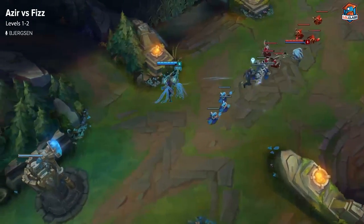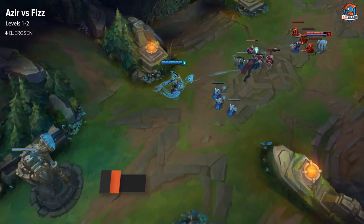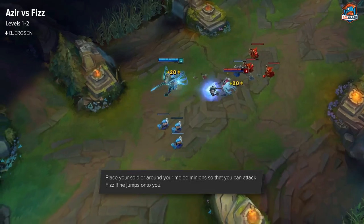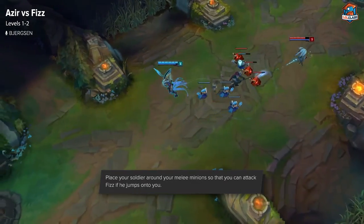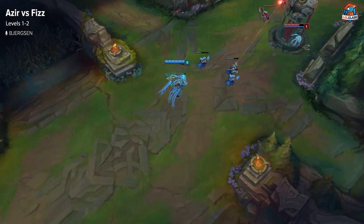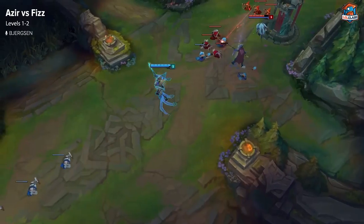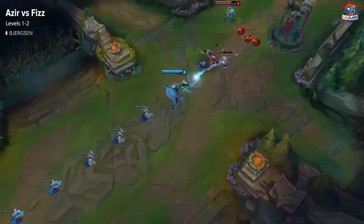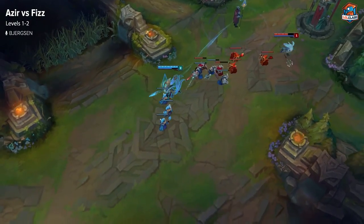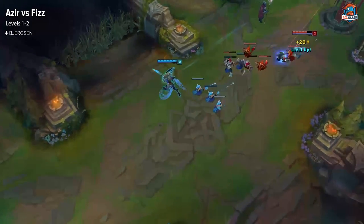At level one, you want to push up the wave without letting him get a free trickster jump on you. I recommend putting your soldier around your melee creep so that if he does E onto you, your soldier is nearby to hit him. Try to get to level two first, but don't take too much damage in the process. Fizz is usually going to go for his E trade at level one since he generally has more potions. At level two, you'll have your Q, so you should have an advantage. You can start pushing him out of lane, and his E cooldown is extremely long, giving you a lot of time to deal damage.